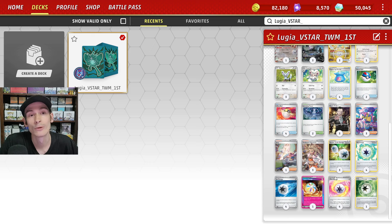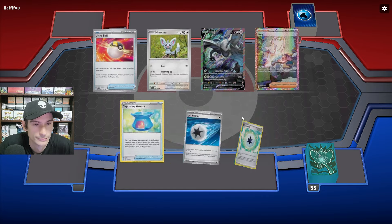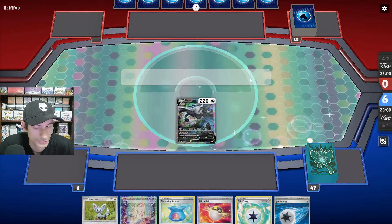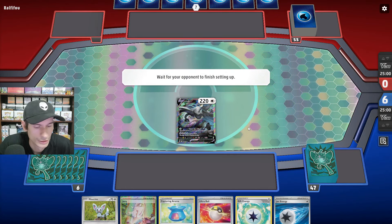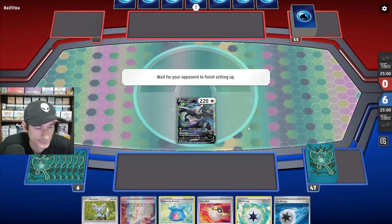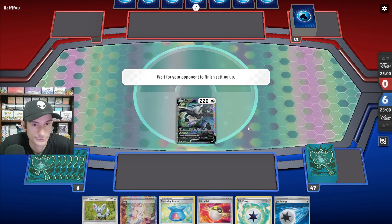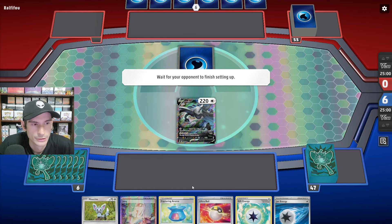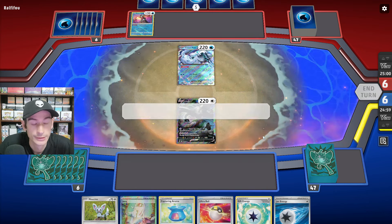Those are all the cards in this deck. Let's see how it does in the matches. We finally have a decent hand that can get something done, especially with Jacques and Ultra Ball. Looks like the opponent is playing Chien-Pao — yes, it is Chien-Pao.